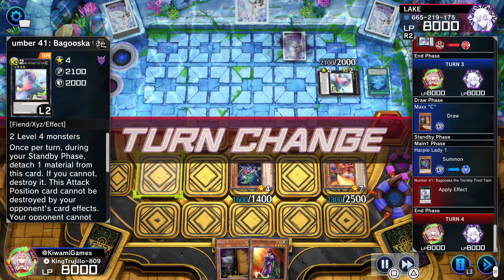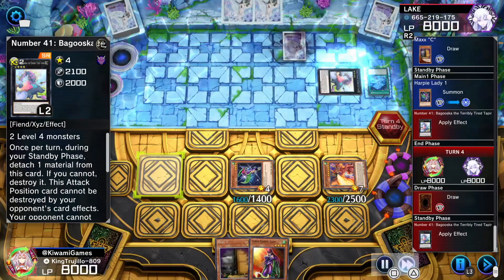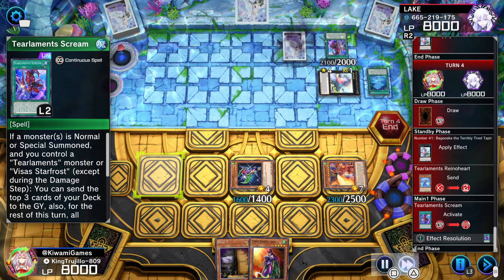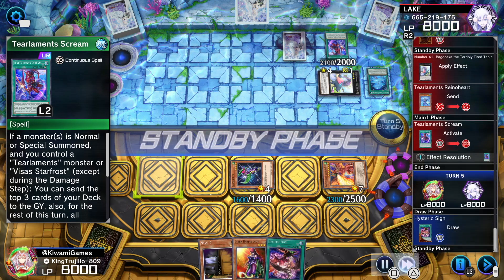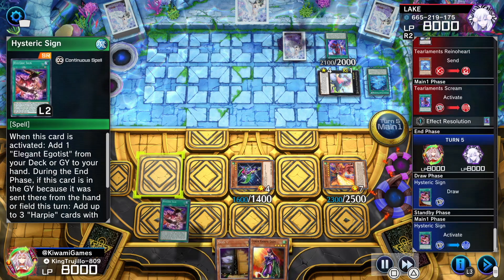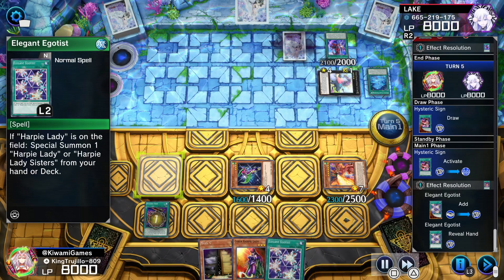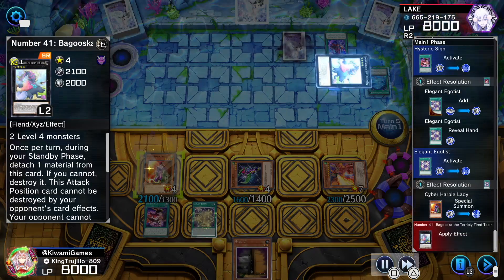We draw Maxx C, which can help but it's not the best. I'm going to fast forward a little bit because we both kind of brick here — nothing too crazy going on. He's got his Scream. Back to us now, we get Hysteric Sign, so I activate it to add an Elegant Egotist to our hand, and with the Elegant Egotist we can special summon any Harpy Lady monster from our deck.